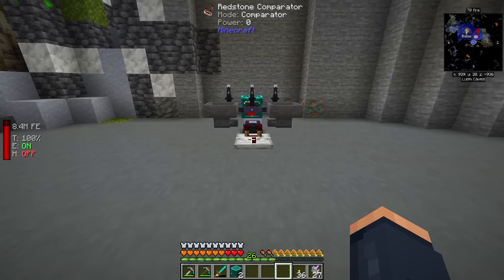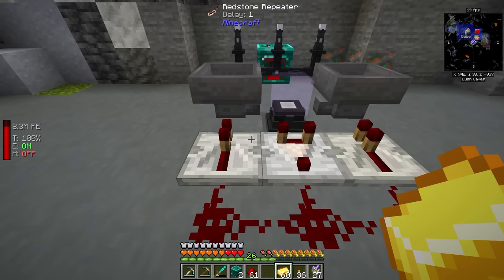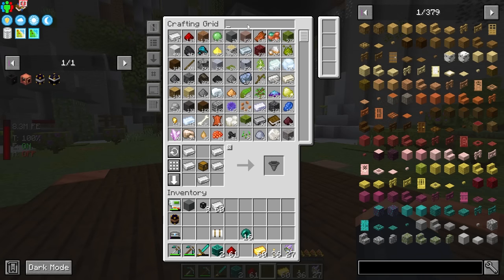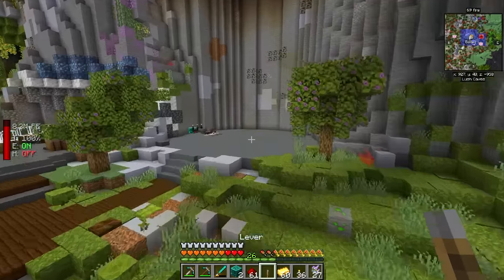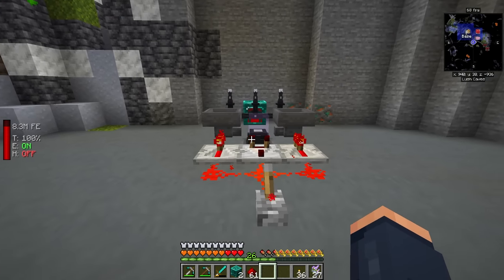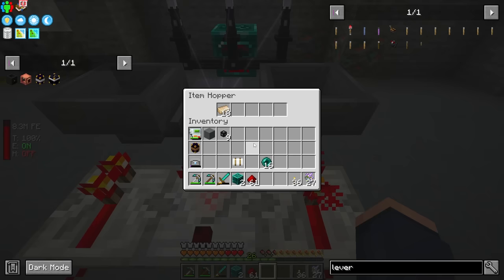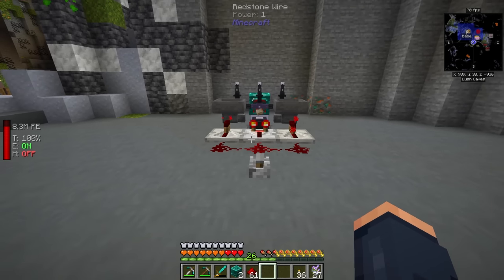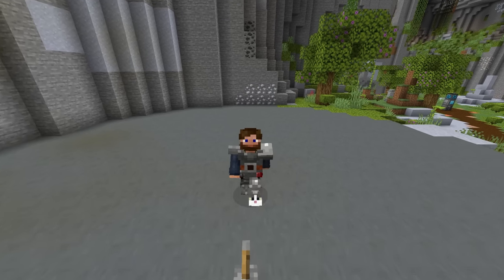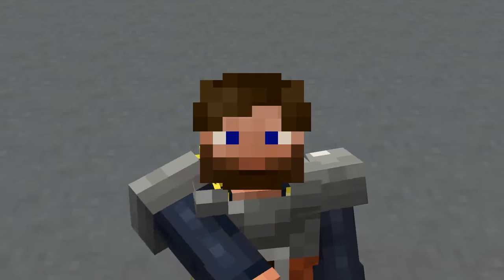For the redstone automation: we have a comparator running out of the hopper and a repeater that locks it. We also use a lever — we lock the hoppers while putting ingredients in, then unlock when ready to craft. It sends exactly the right amount of materials, receives power, crafts, and gives us energized steel. This is probably the simplest redstone solution early game before you have auto crafting. I know we have Refined Storage, but I'd prefer to eventually set this up with Applied Energistics.